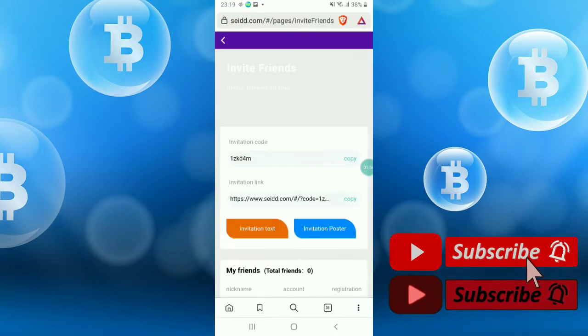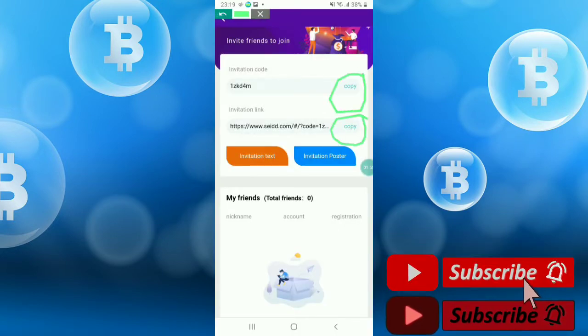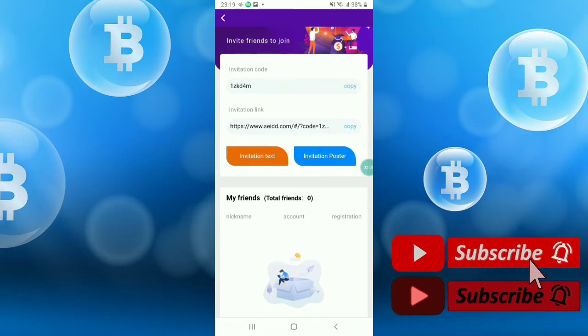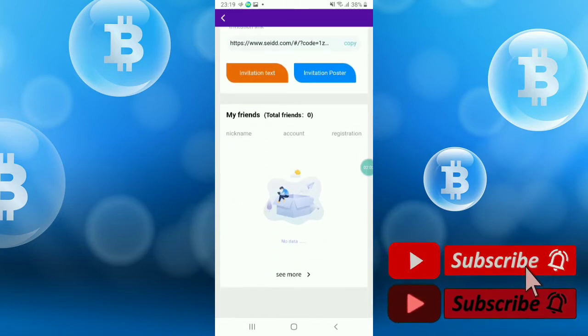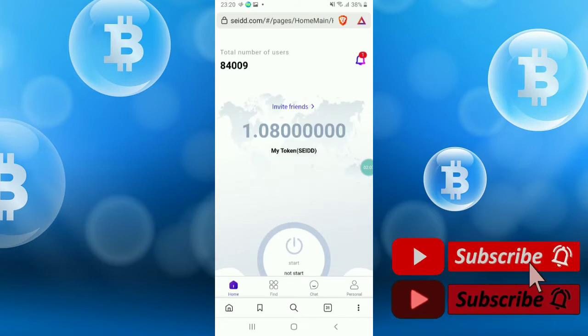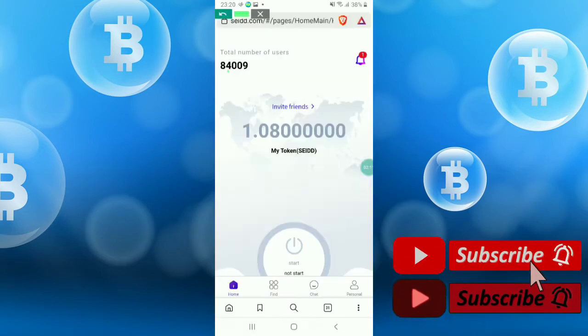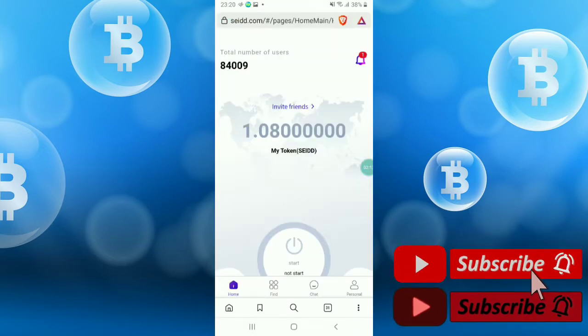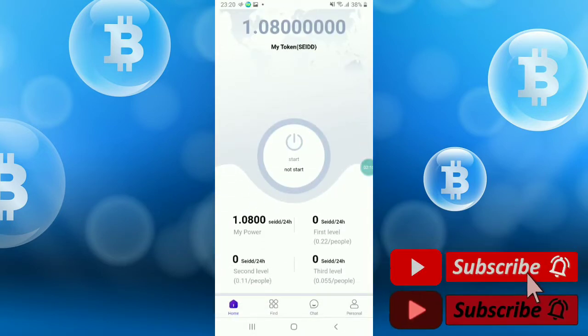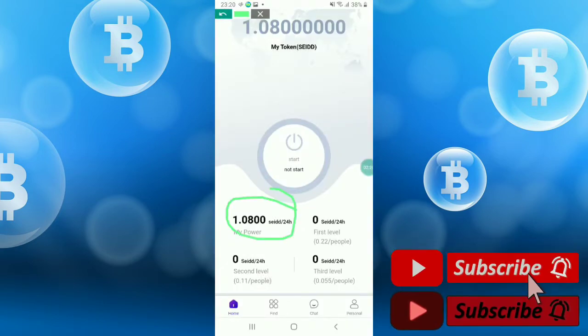You will get an invite friends option here. Just share it to your friends and family. Copy the code and invitation link — you will get both here. Try to share it. The total number of users is 84K, so lots of people are joining.